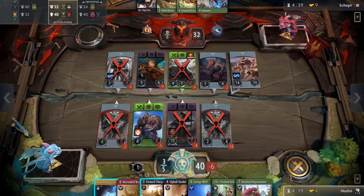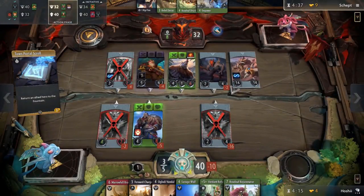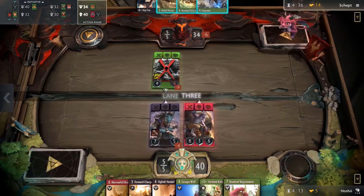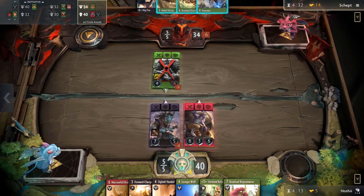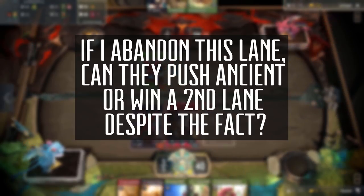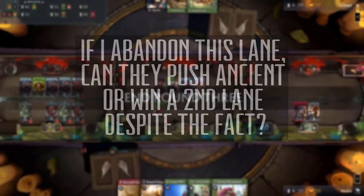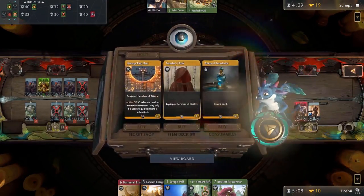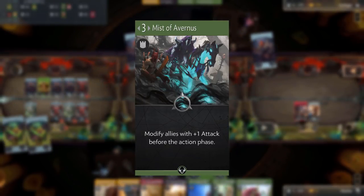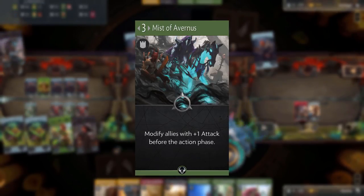The next most common mistake is twofold: people abandoning lanes they really shouldn't, and equally people over-committing heroes to a lane where they really don't need to be. This one isn't really an overnight fix, but so long as you're aware of the problem and start thinking about it more, you'll certainly get better at it. When should you really not abandon a lane? Ask yourself: if you completely abandon this lane and never have a single creep spawn there, can the enemy push the ancient really fast, or take that tower with very little resources and still beat you in another lane? If this is the case, you need to stay and fight. The most common mistake I see is people running from lanes with Mist of Avernus in it — a 3-mana green improvement that at the beginning of the action phase gives every unit in that lane +1 attack. The enemy will scale out of control if you aren't in there killing those units, so stay in that lane and fight Mist of Avernus with everything you have.